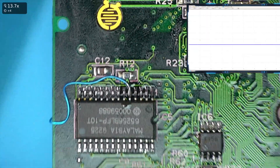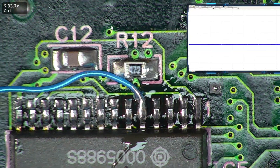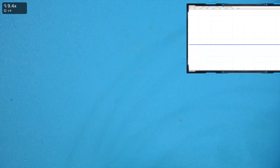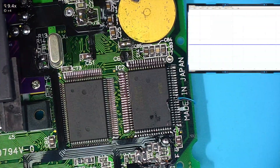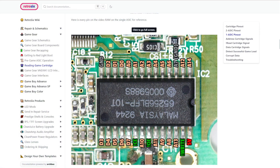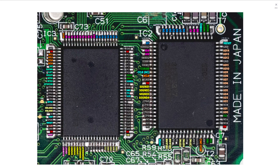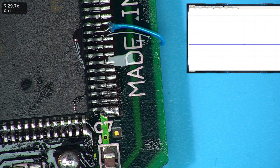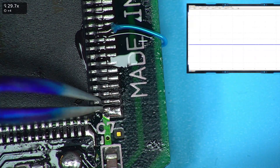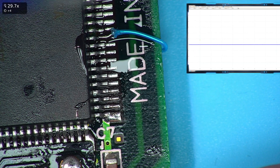So that's the fifth pin in - let's double-check the connections are right. Fifth pin in, confirmed. It goes around to the ASIC. Double-checking on the wiki: it's A5, which is pin five on the RAM side, and pin eleven on the 2-ASIC side. Counting on our board - eleven pins up, confirmed. So that should be the only repair work we need to do.